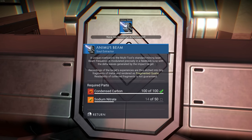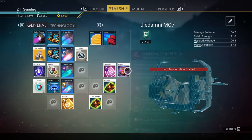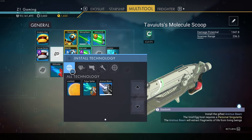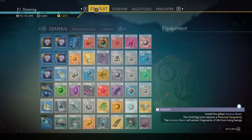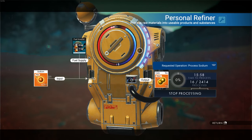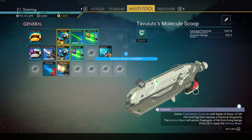I thought we had another thing to unlock. Install technology - no, install technology? Why? I need sodium nitrate. I have sodium in my backpack and a personal refiner, so we're making sodium nitrate. Done - grab that, put that away. Multi-tool this thing done. Now I need to gather fragmented Cawea to craft seeds of glass.